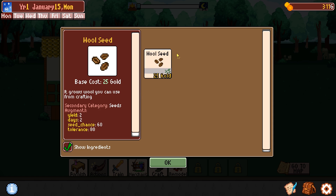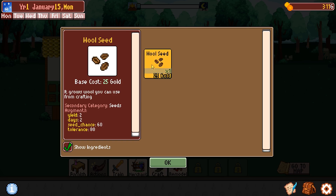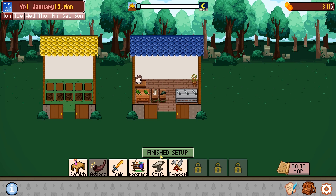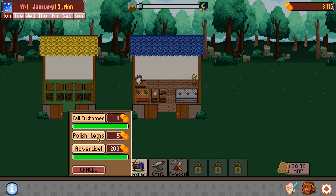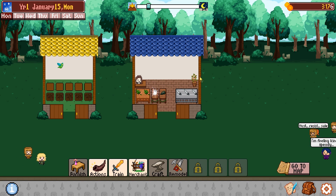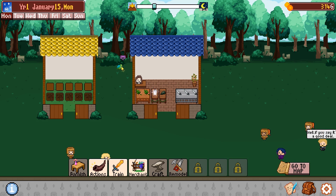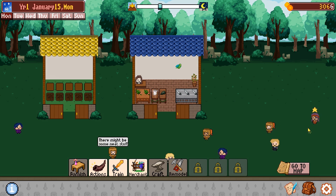It draws wood you can use from crafting. Year two, day two. Seed chunks: 80. So yes, we can grow stuff - interesting. We finished setting up. What I want to do is polish the item - bam. We definitely want those boots to be really up to snuff, because that will give us a lot more money.